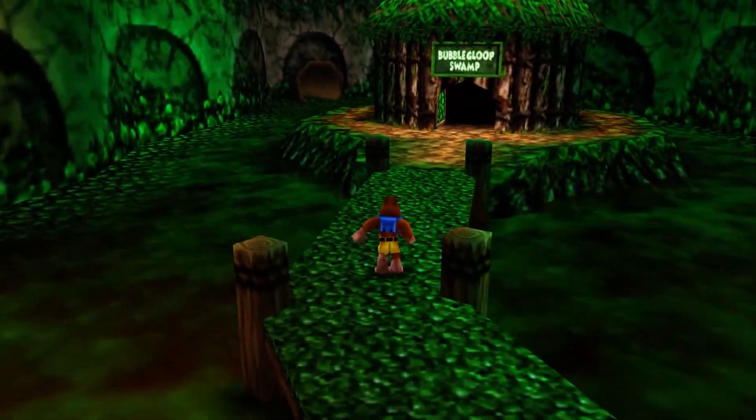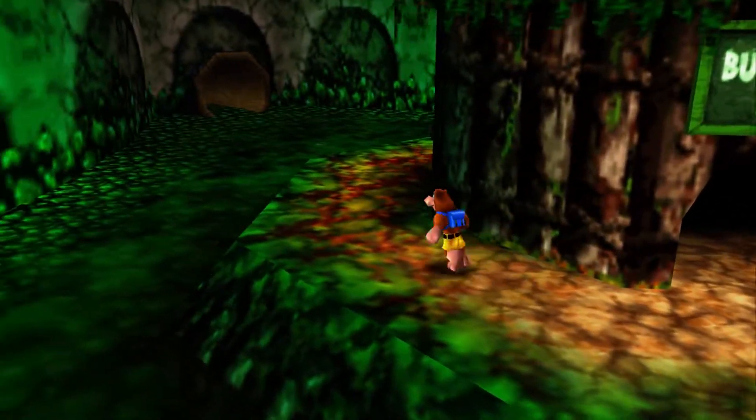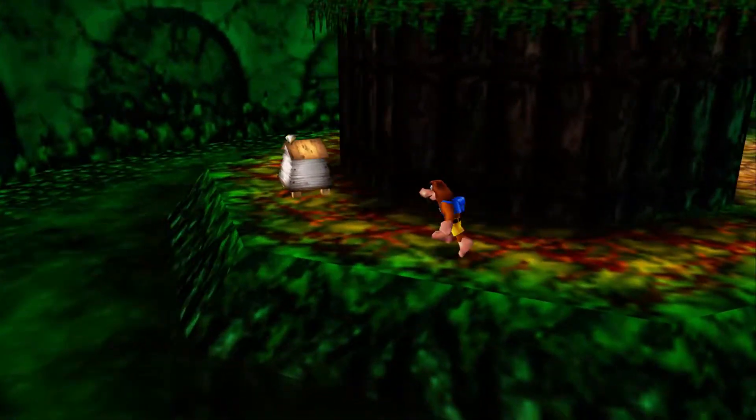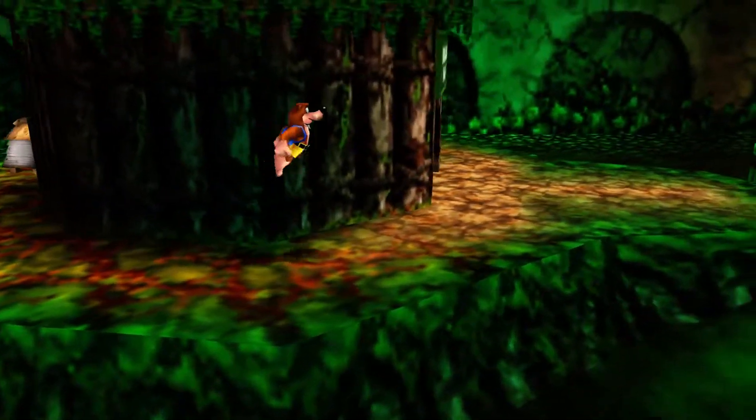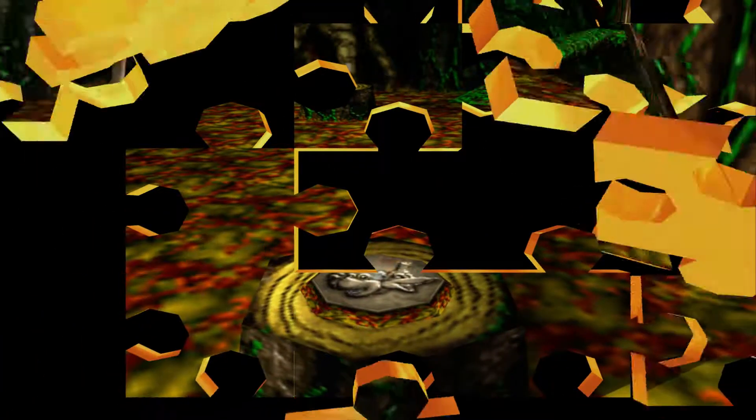Can't really deal with the swamp here anyways because there's piranhas in there. On that note, what's behind here? One of those honeycomb guys. But we're going to ignore him and go into Bubble Gloop Swamp — one of my favorite worlds. Hooray!